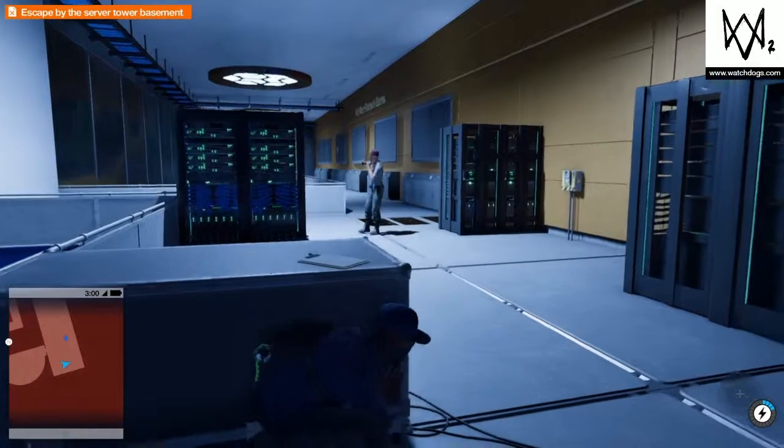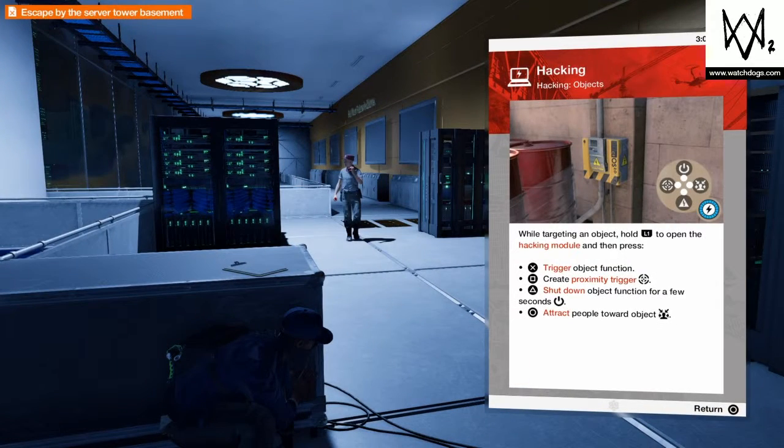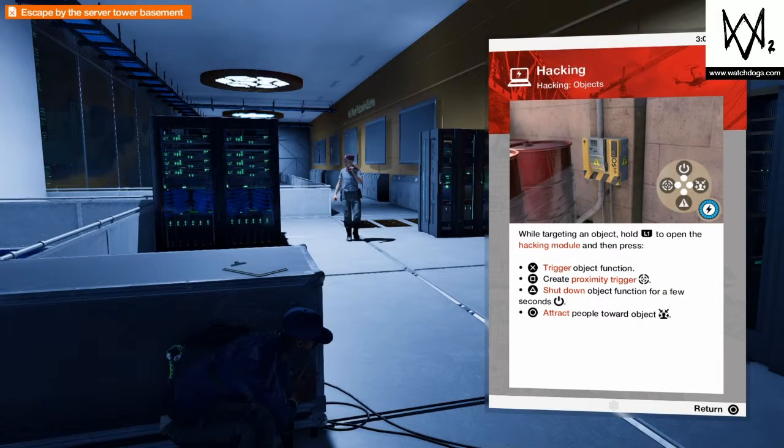What we need to do now is escape by the server tower basement. So we need to go back to the seventh floor where it is. What we need in this case is to press attract people towards the object.